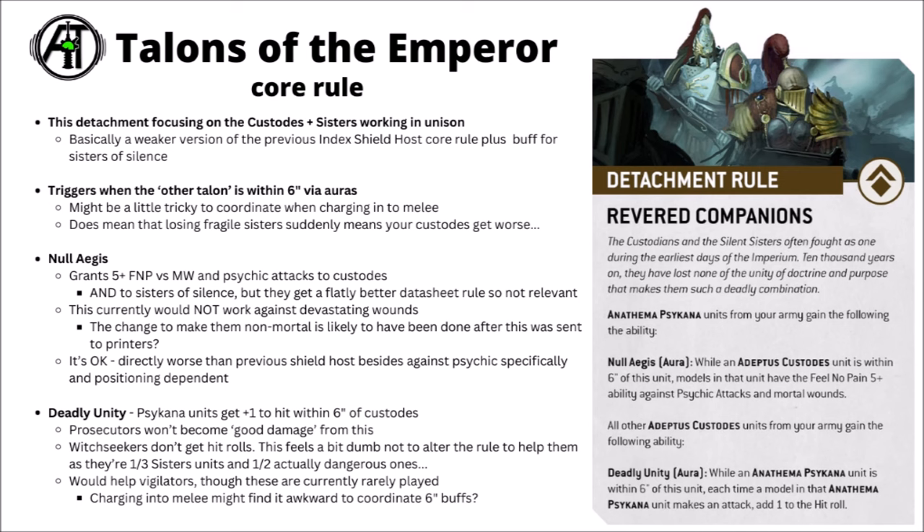Not every army is focused on handing out mortal wounds or even has any psychic. The boost that Custodes give to Sisters of Silence is a plus 1 to hit for Anathema Psykana units within 6 inches. On the face of it, plus 1 to hit is a nice damage boost, but given the actual units Sisters can access it becomes far less so. Prosecutors are only armed with bolters, Seekers with Flamers don't care about plus 1 to hit, it doesn't work for Knight Centura or Aleya who both hit on a 2+ already. The only relevant target is unbuffed Vigilators — a fragile melee unit that's rarely played.